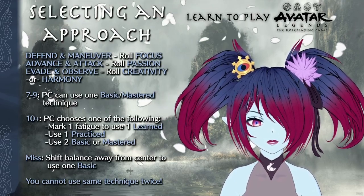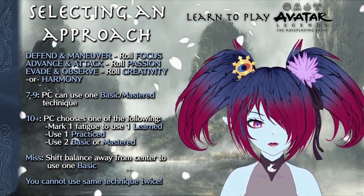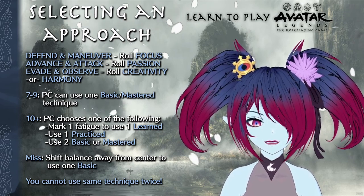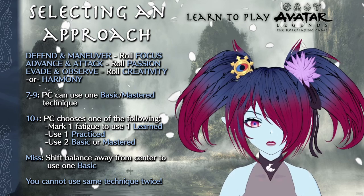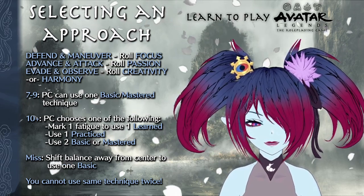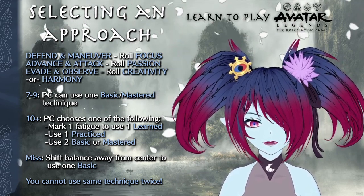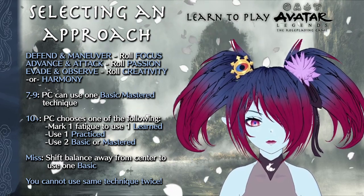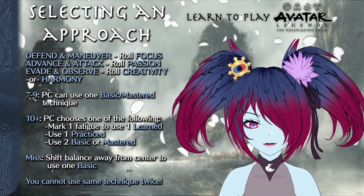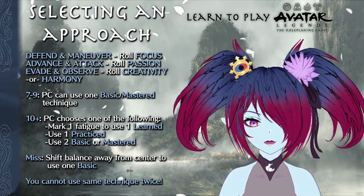To start an exchange, every combatant should select one of the following three approaches: defend and maneuver, advance and attack, and evade and observe. Once selected, the exchange is resolved in that same order. Player characters then roll the stance move to see how many techniques they can perform. Defend and maneuver uses focus, advance and attack uses passion, and evade and observe uses either creativity or harmony. On a 7–9, a PC can use one basic or one mastered technique. On a 10+, they can mark one fatigue to use a learned technique, use one practice technique, or use two basic or mastered techniques. On a miss, you can still use one basic technique by shifting your balance away from center.